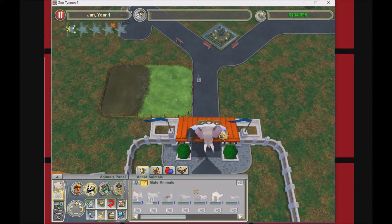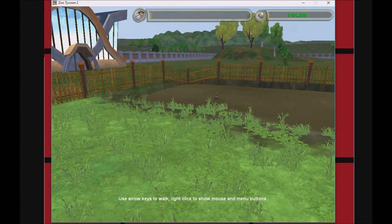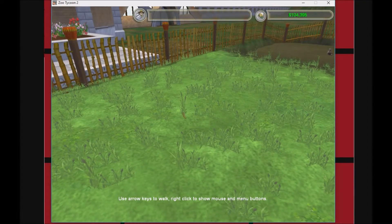Might as well redo this — oh there we go, dromedary camel! Let's check on the ducks — how are you doing? You doing good? Man, look at this grass, it looks good!